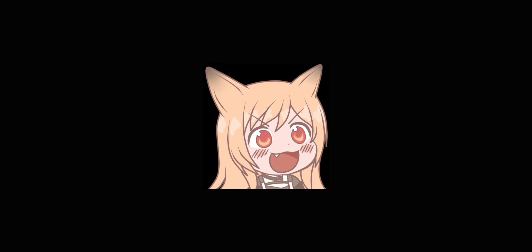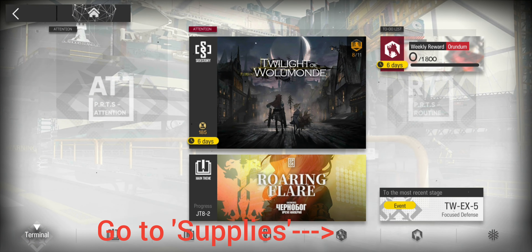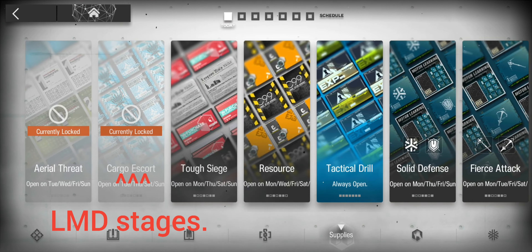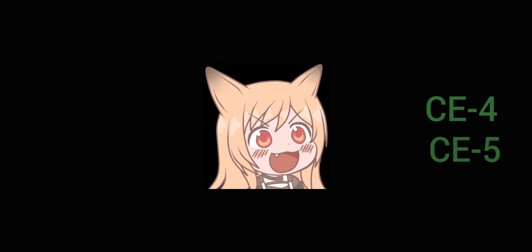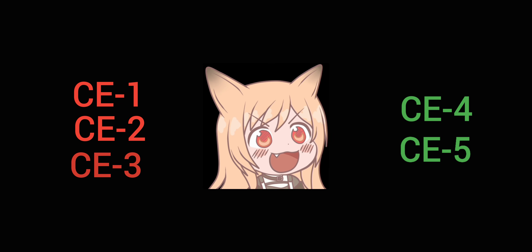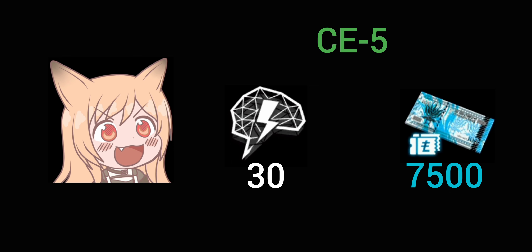Another way of obtaining LMD fast is through grinding the CE stages. These stages aren't really worth your sanity until about CE4 and CE5. CE1, 2, and 3 can be beneficial for early game but don't farm them excessively or you'll lose your sanity. Stage CE5 costs 30 sanity for 7500 LMD. This sanity can be used to farm for other materials, so do keep in mind the importance of not farming these stages excessively.